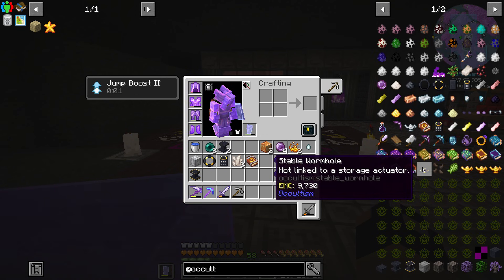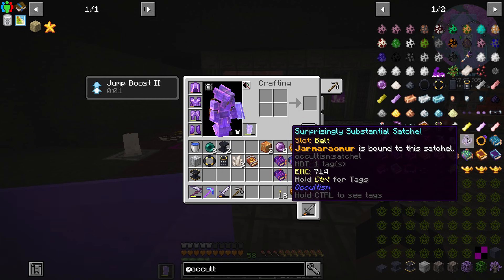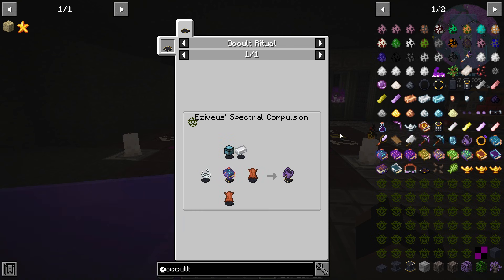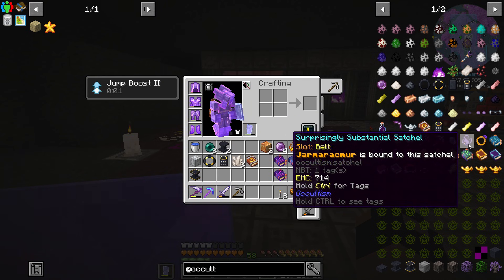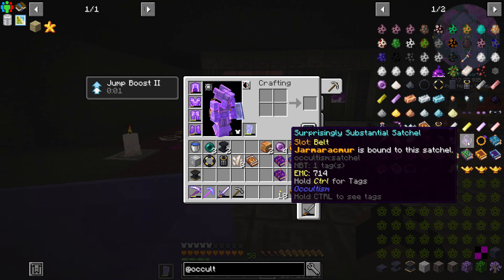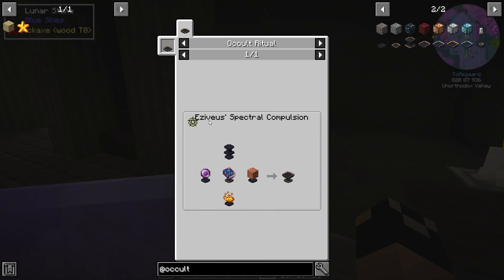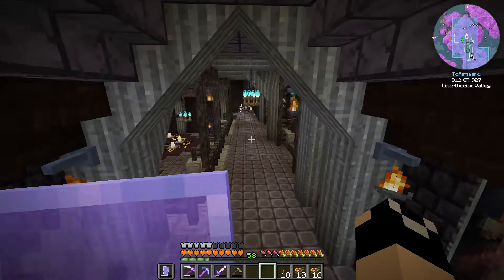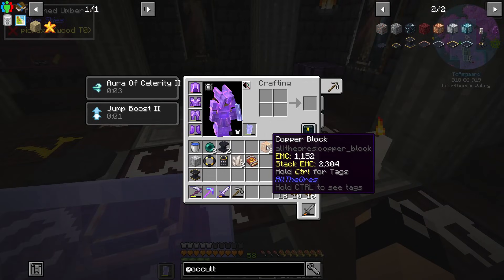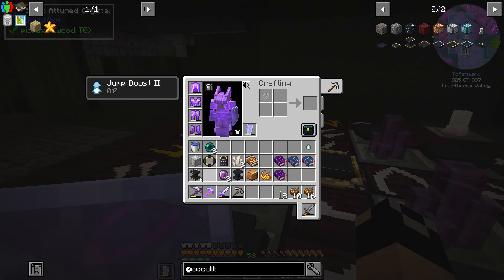Also there is the wormhole and the storage accessor - we are going to be making both of these. Also something we haven't talked about is the surprisingly substantial satchel, basically a big bag. I might make one down the road but I don't really have a need for it at the moment - it's more useful in a situation where you don't have a backpack or where the storage accessor is a bit more expensive. Now while that's running, Xevious's Spectral Compulsion - I'm going to get an actuator running. Successfully bound GN into the dimensional matrix.